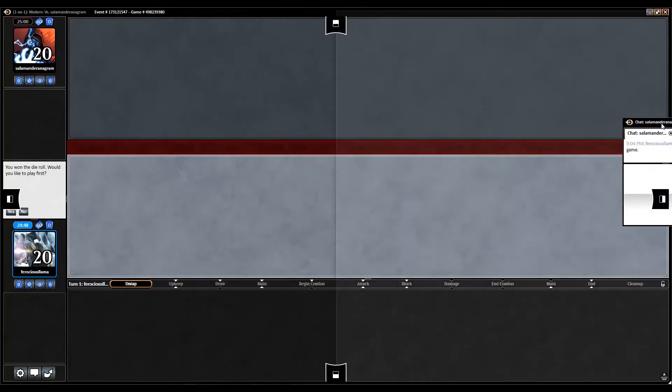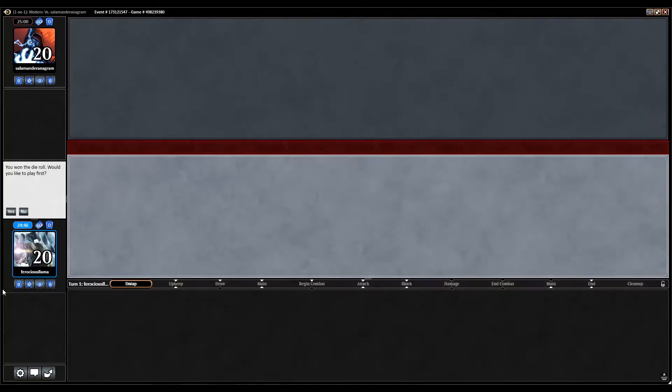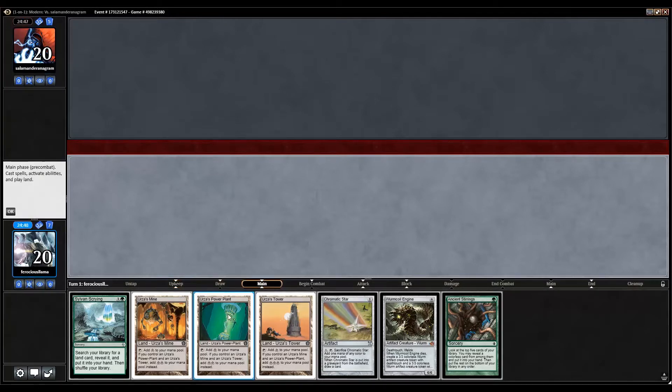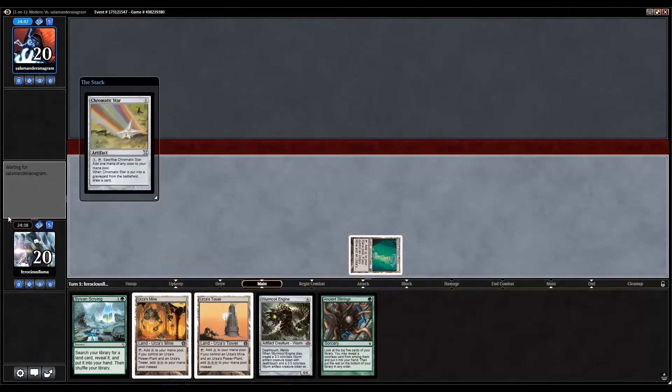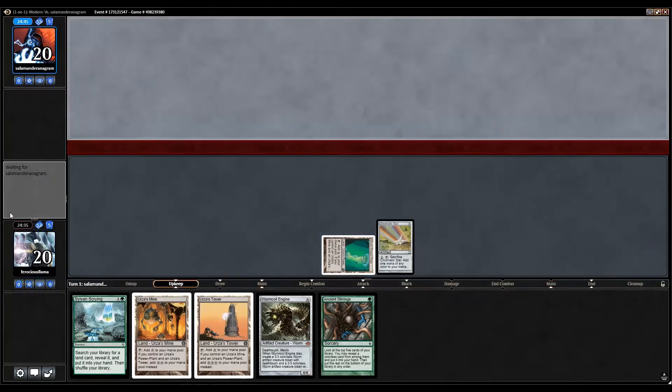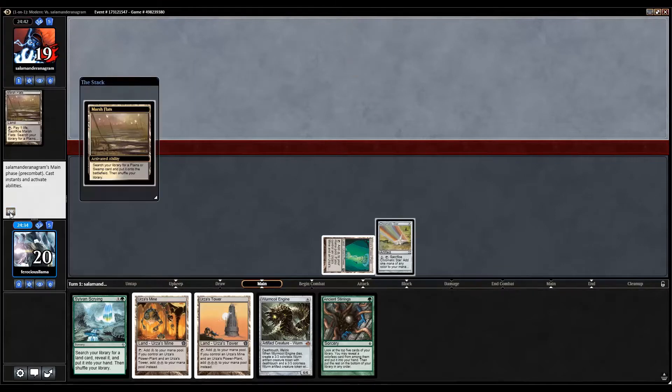Hey everyone, it's First Llama here with Black-Green Tron. This hand looks good — our opponent is on Norin the Wary, which is always nice. We have Tron pieces in hand and a Wurmcoil Engine, not bad. Ancient Stirrings finds a Chromatic Star to play, very happy about that.